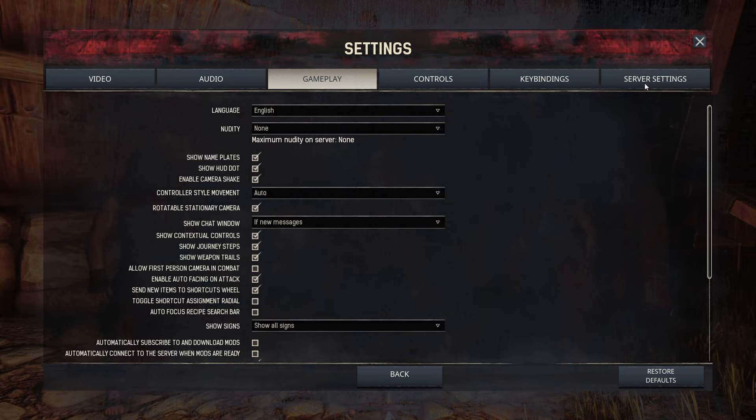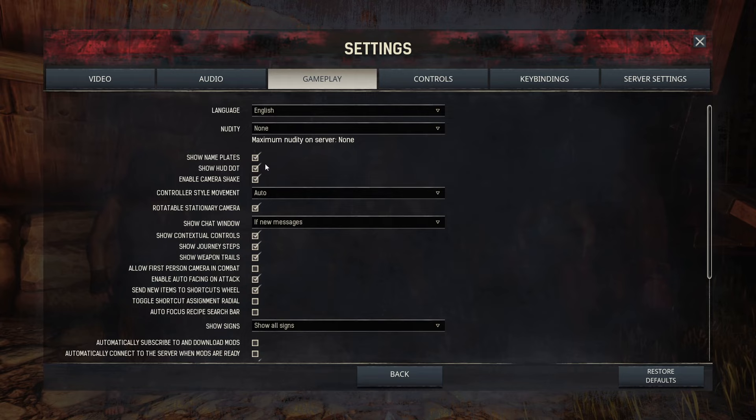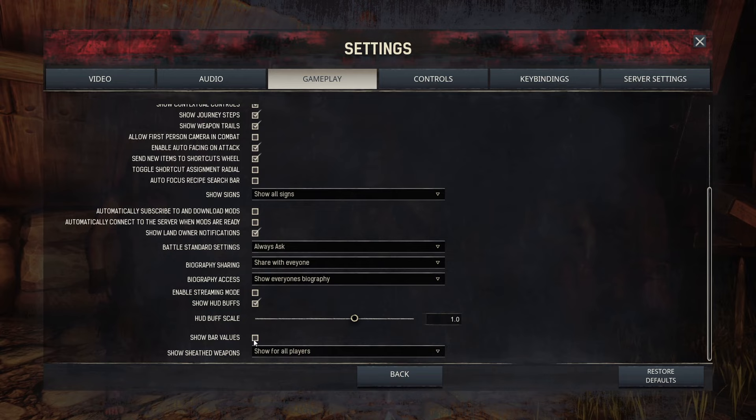Scroll down to where it says 'Show Bar Values.' What this does is show the actual numeric value of health bars over enemies and followers, not just the bar itself. This is incredibly helpful — for example, if you're getting ready to attack a boss that might be really healthy and your weapon's almost ready to break, you might not want to fight that boss right now. I would check that setting; it helps you out a whole lot in how you play the game.